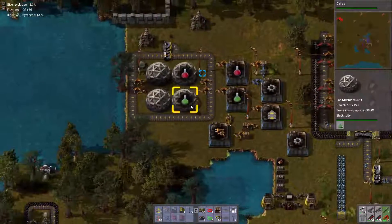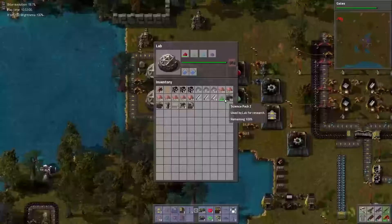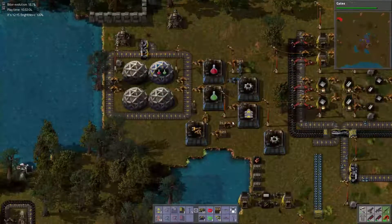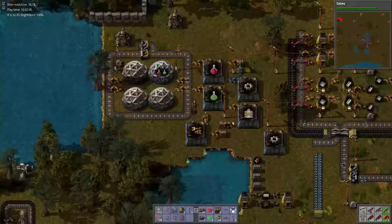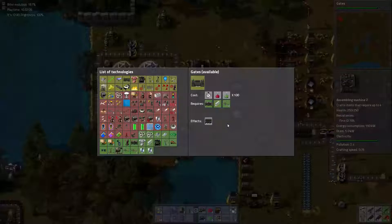Our science got stuck, as it always does at the ending. Only one and one this time though, so that's pretty good. And then we'll have gates, which means we can start working on our rail empire. I don't know what science we want to do next. I hadn't really given it much thought. We'll have to see.